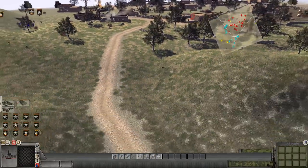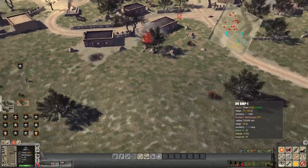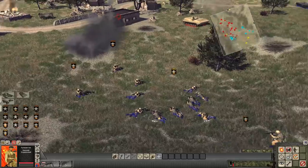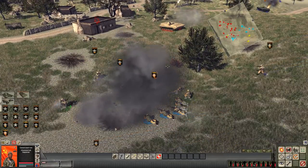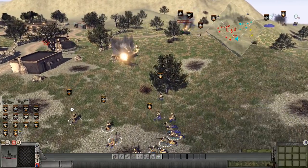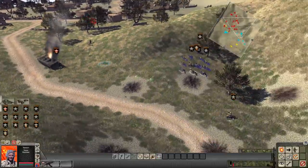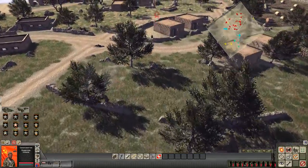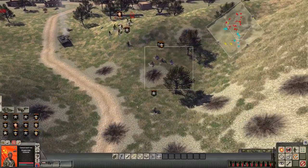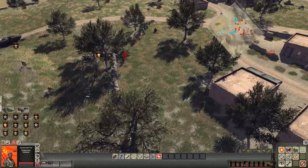We've got a whole group of troops coming through here. We got a couple of losses from that mortar — we need to take that mortar down. Looks like the BMP's up and running. With the tank out of the way, we're now better set at assaulting their positions. They've sent up their own BMP. We need to take this position — let's just storm it Soviet style. Get into cover of the village.